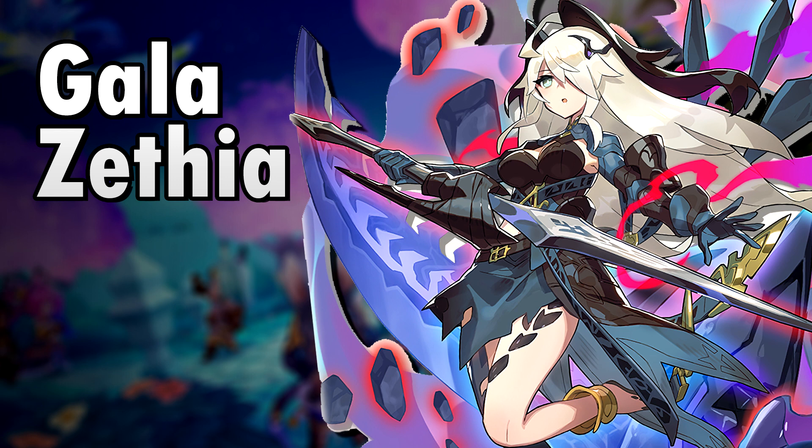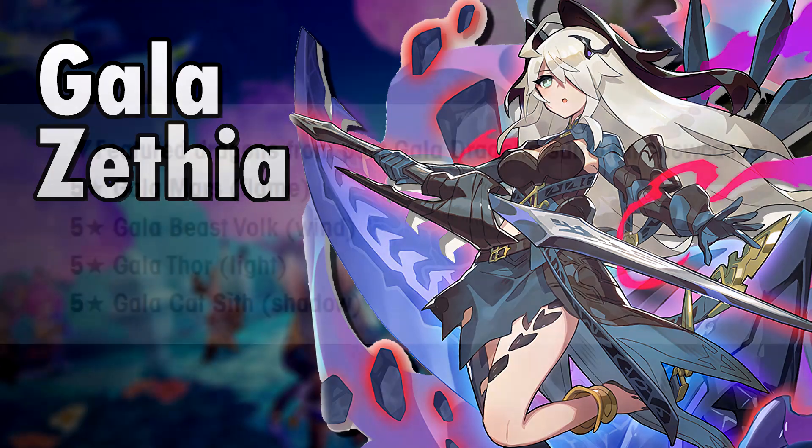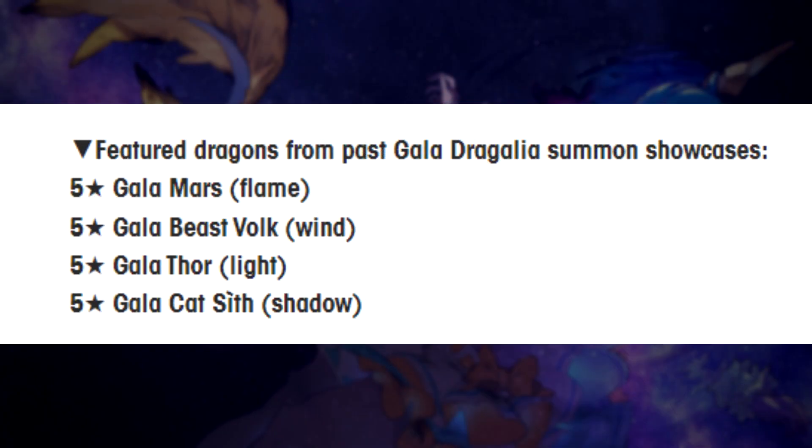I will post additional info in the comments of this video once we get them. Also featured on the banner are the following dragons: Gala Mars, Gala Beast Vogue, Gala Thor, and Gala Cat Seath. I made videos on all of them in the past, so check them out if you want to know more. While Mars and Vogue are really good in all types of content, Thor and Cat Seath are only good outside of Curse of Nihility content.